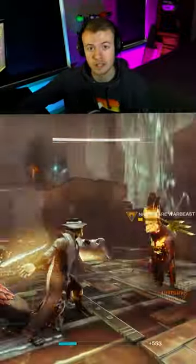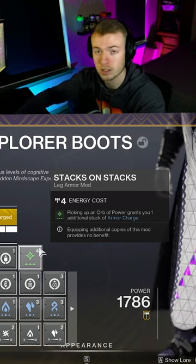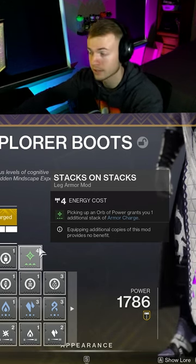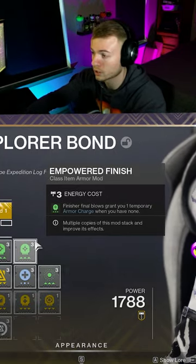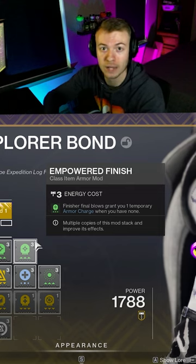This simple mod setup lets you generate infinite special ammo on your boots. You're going to need Stacks on Stacks — this increases the armor charge stacks we get whenever we get charged from one to two stacks. Two copies of Empowering Finisher on your class item will give us three stacks in total whenever we finish an enemy while we have zero stacks.